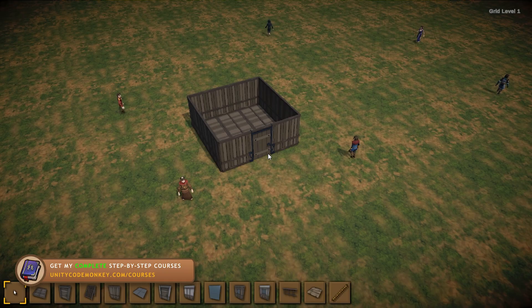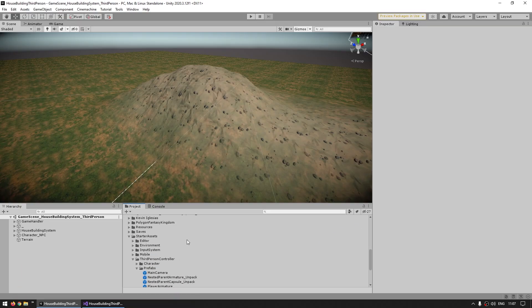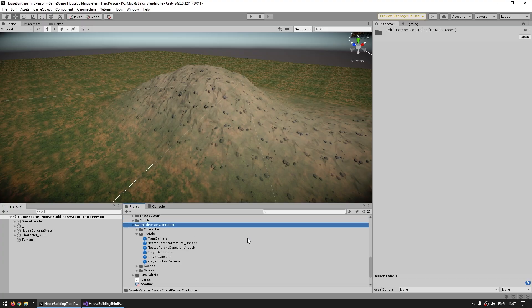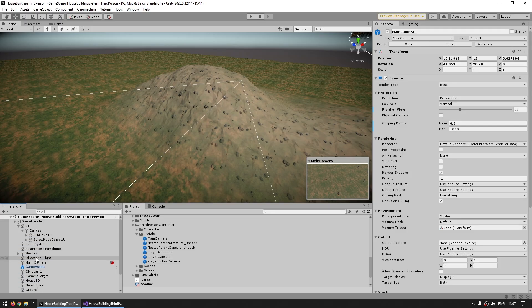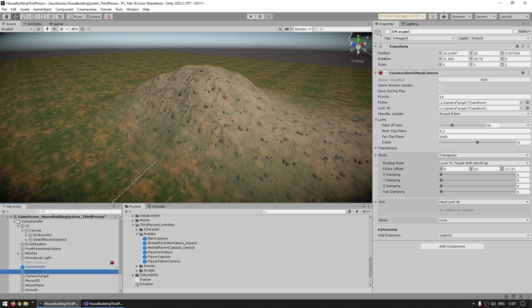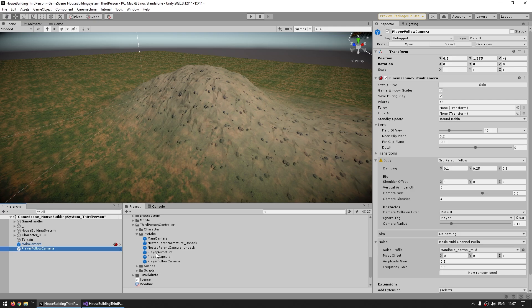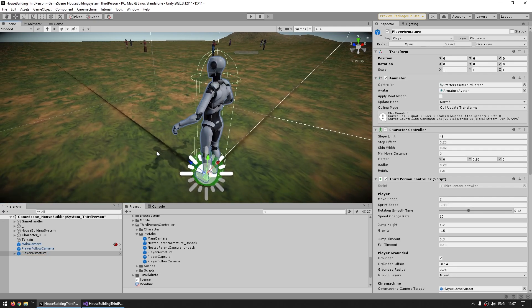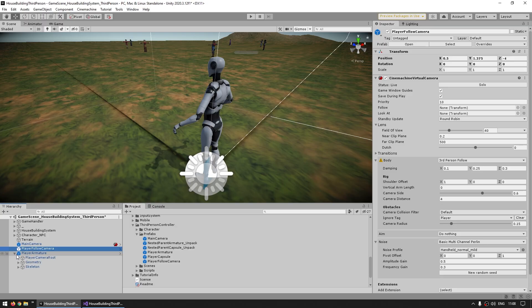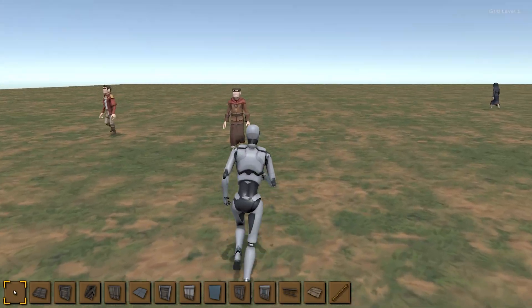Now the first thing we want is to add the third person controller onto this scene. I'm going to do it just like I showed on the starter assets video. So just scroll down — over here I've got the starter assets and the third person controller. First let's drag the main camera, then let me also disable the camera on the house building system — my previous main camera as well as the virtual camera. Disable both of those so I only have this one. Now add the player follow camera, and finally the player armature. To set it up, all I have to do is go into the player follow camera and assign the player root. And just like this if I hit play, everything is working — I've got my character and I can move it around.